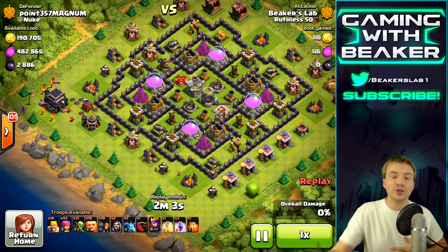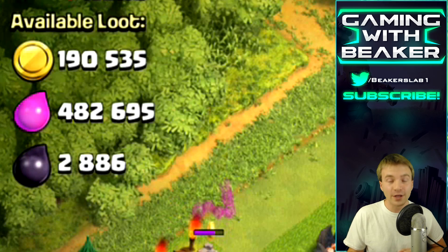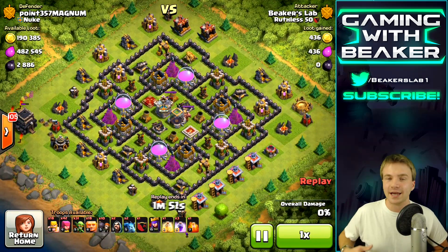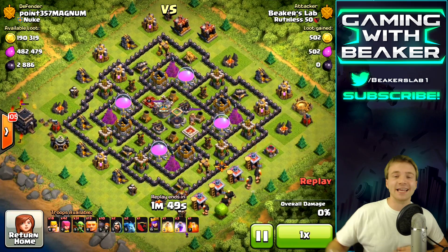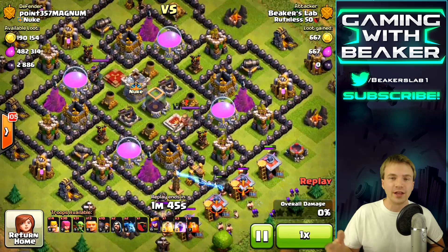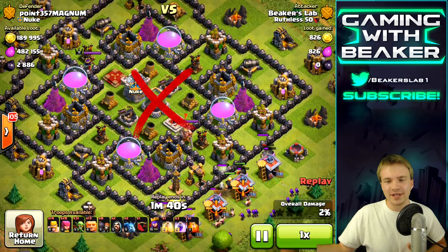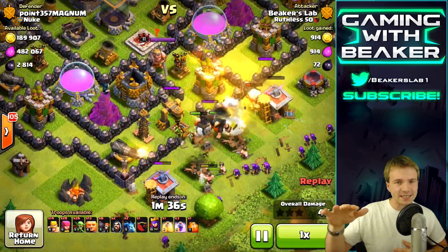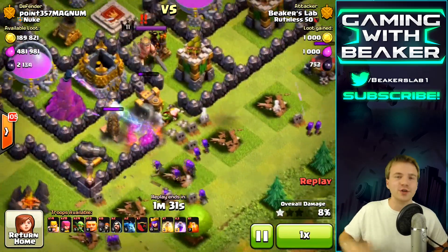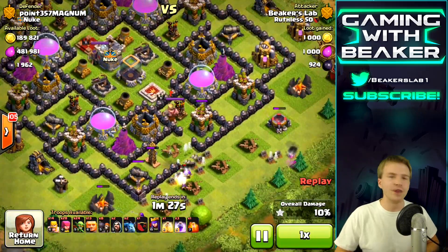Right now I'm farming up — looking for gold, dark, and elixir, because elixir can upgrade walls too. This base was calling me. Look at all that elixir, almost half a million, spread out, so I'll probably get at least half. The dark is mostly in the drills, about a thousand in each drill, with a little in the storage. We put about five giants with a couple barbs, archers, and goblins — done, no spell needed.